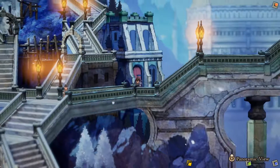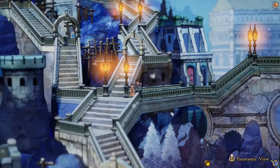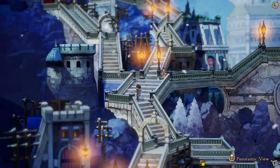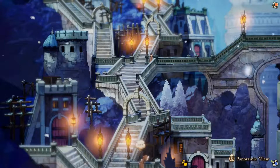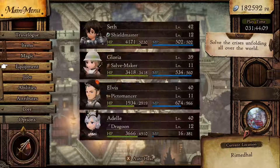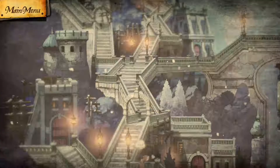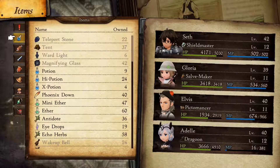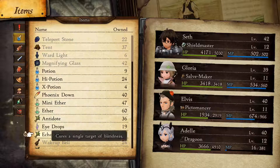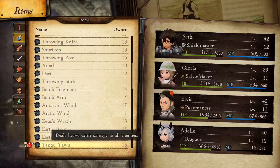Welcome back to Bravely Default 2. We're doing some side quests that give us a bit more backstory into characters. But I also wanted to max out the jobs for Gloria and Elvis, because they died during that last fight, which was really unfortunate.